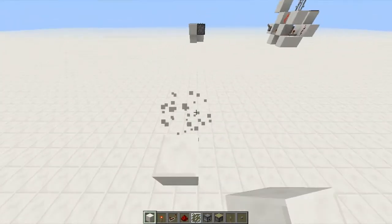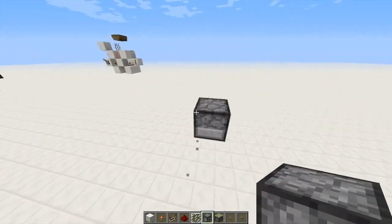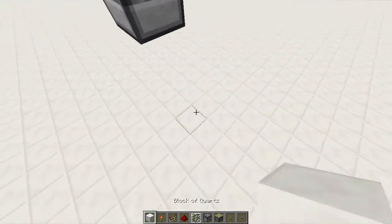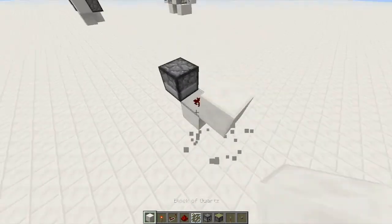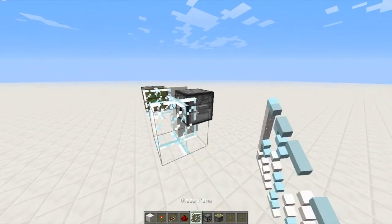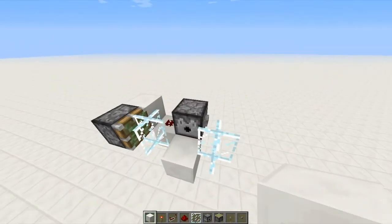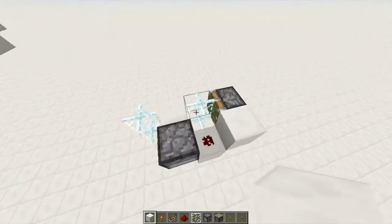Here's what we're gonna do — we're gonna start off like this, put a dispenser right there, put a button there, and then on the other side we're gonna put a block with redstone, another block, and then put a piston right here with glass. On the side of the button you just want to crouch down and place the glass, and then put a block here to pick up the arrows that fall so you don't have to go retrieve them after the dispenser uses them.